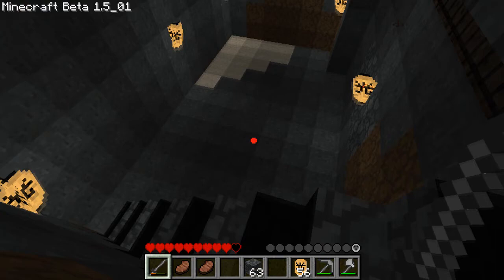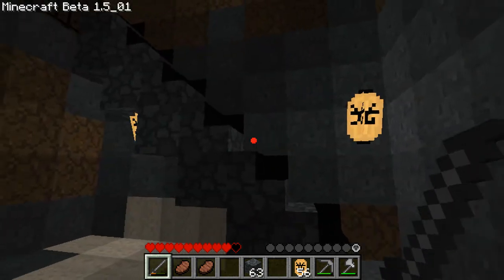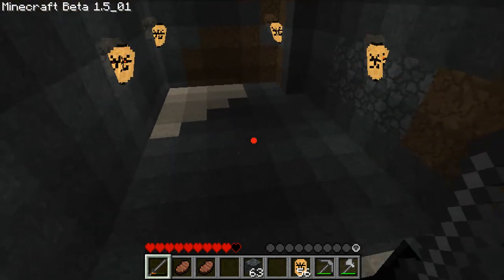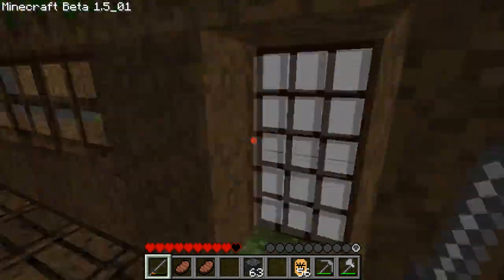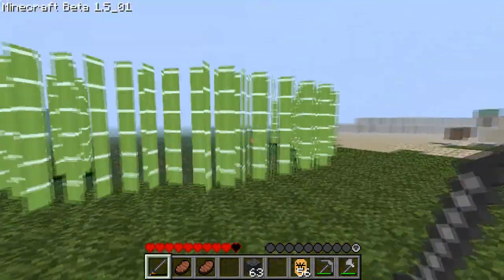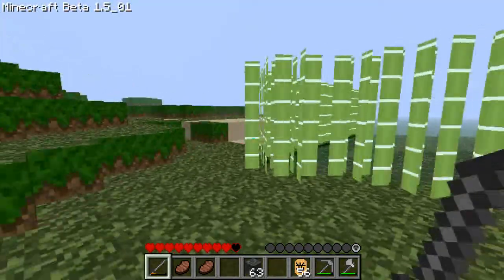Down here I have a mine. I've got to be careful because for some reason there is a lighting glitch with the stairs. What happened last time was a creeper spawned in here. This is gravel — what the hell does it look like sand for? I don't know. Well, that's my house.